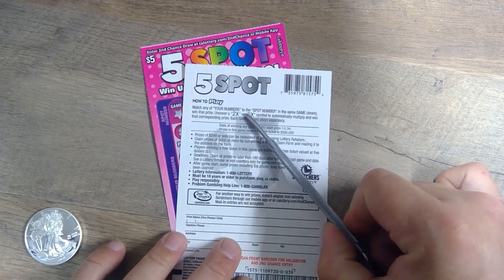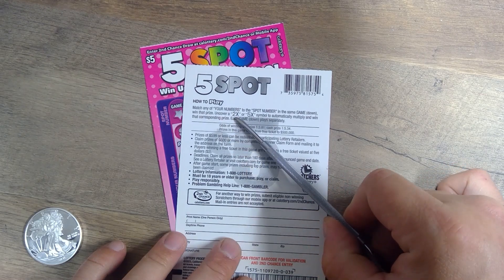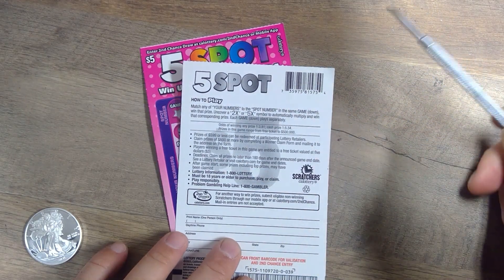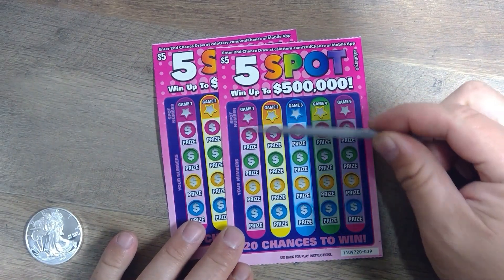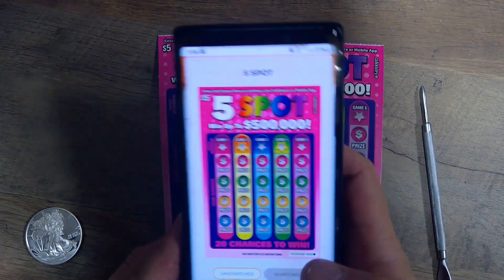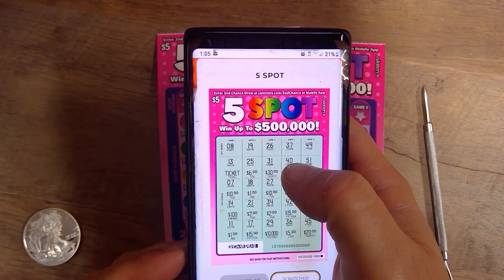Instructions are on the back. You've got to match any of our numbers with the spot number in the same game down to win that prize, and then uncover two or five times symbols to multiply the win. Each game down is played separately, so you've got five games. You play down this way. According to the app today, this is what they look like when you scratch them.